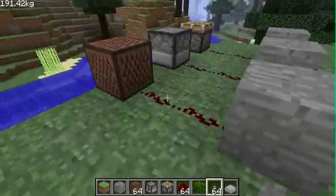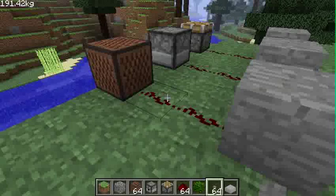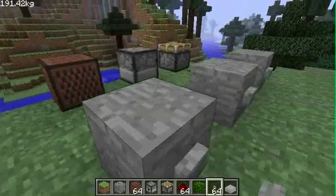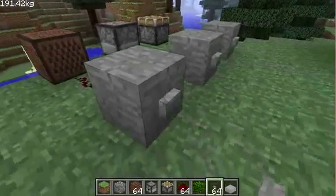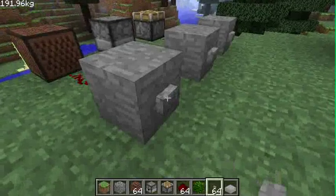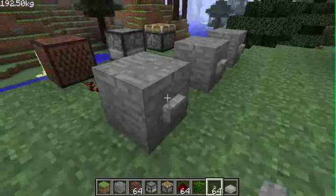Redstone is this kind of dust on the floor here and it acts as wiring to allow you to power devices. So if I press this button here, the note block that's attached to it will play a note, and as you can see it's producing a bit of carbon when it does so.